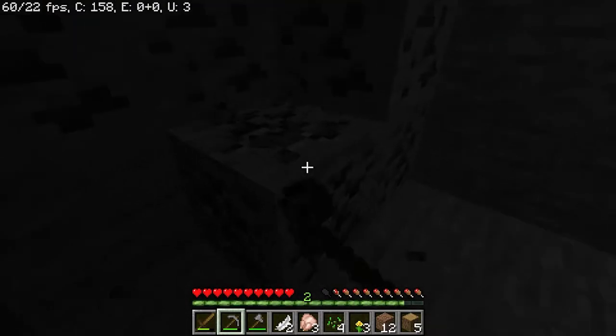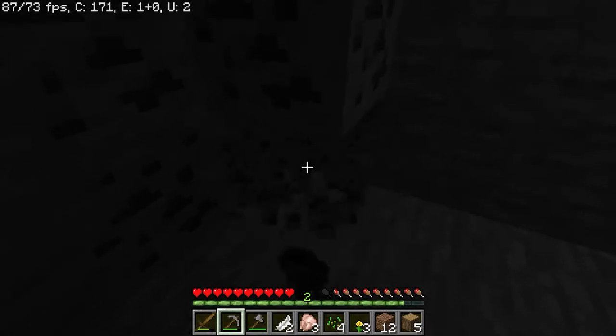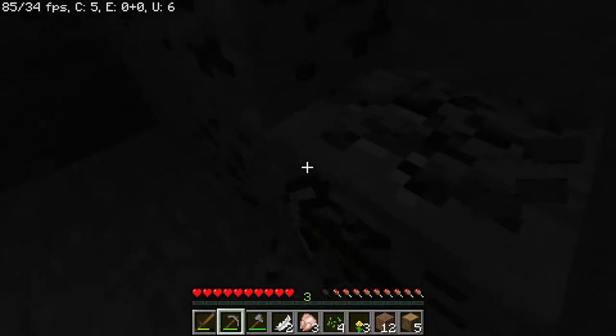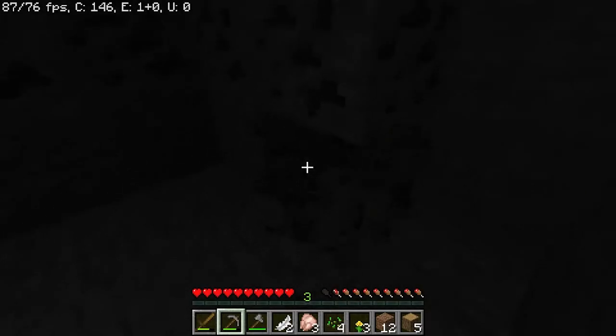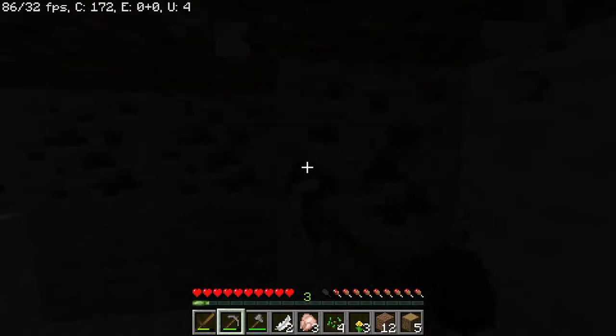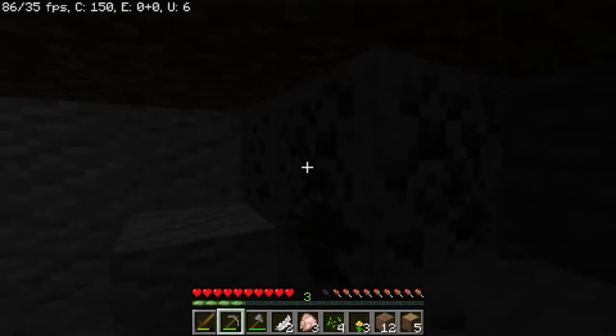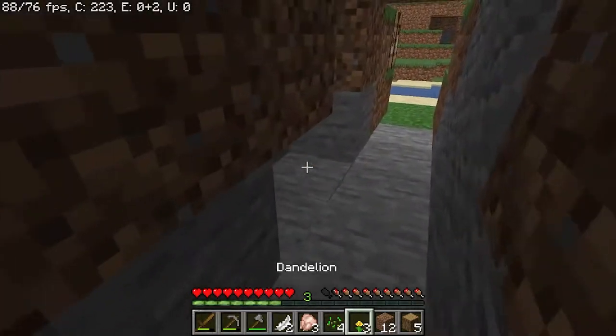A couple of resources that are going to be pretty important for us: early on, iron to get some rail systems, as well as — as I've mentioned — gunpowder and sand. It's very dark in here; let me grab a torch.